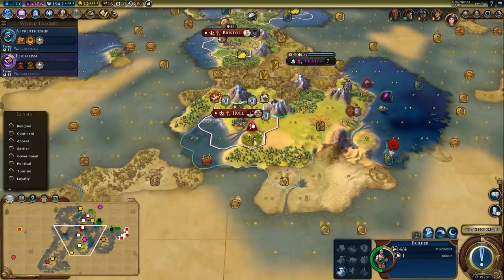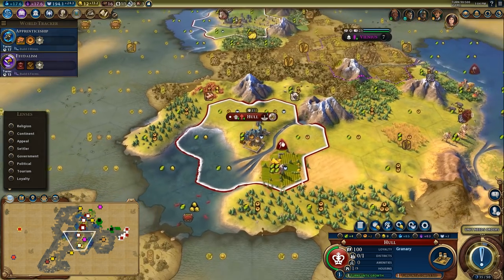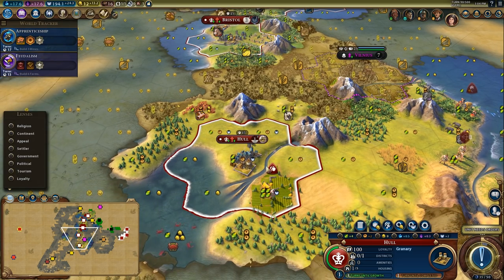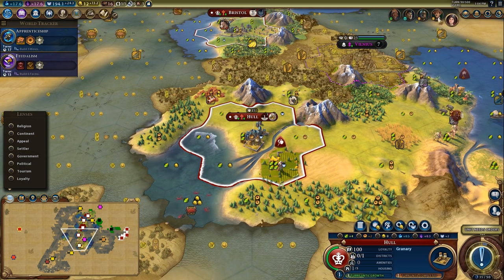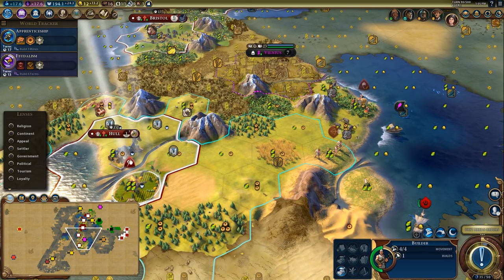Head down to meet up with that guy. I built a farm here — that was reasonable on this floodplains tile, it's pretty much the only thing I could build on a floodplain. The farm seems to make sense and I have another builder charge for the holy site. I could go for the sheep, not a bad move. I'll just leave things and let the city grow a little bit.